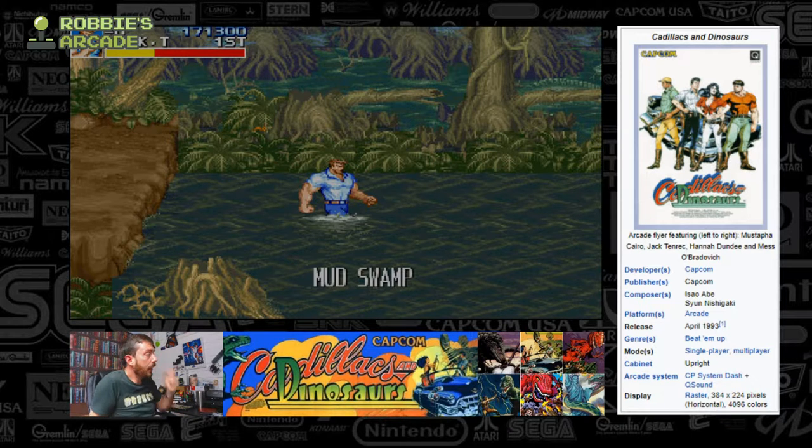Cadillacs and Dinosaurs was originally released in 1993, first in Japan, and made little dips into the US a little while afterwards but never really hit the UK in any big way. It utilized the original CP1 system — not the CP2 we've talked about a lot on the channel — the same arcade hardware used by Street Fighter II Turbo Hyper Fighting, Captain Commando, and early editions of Street Fighter Alpha. The reason they later changed it was because it was becoming increasingly easy to mod and commit piracy. It was developed by Capcom.